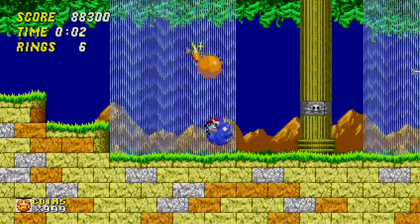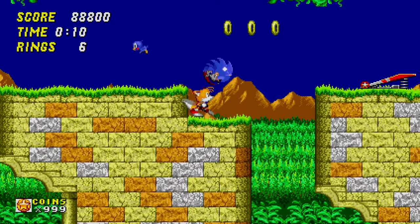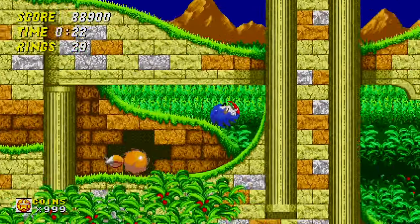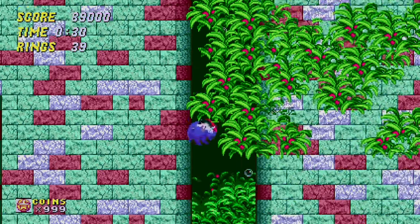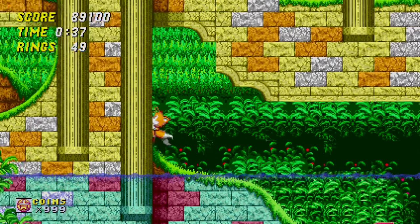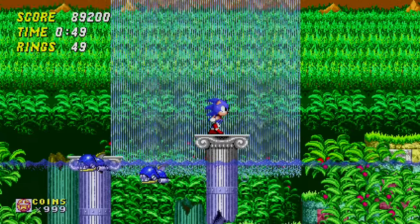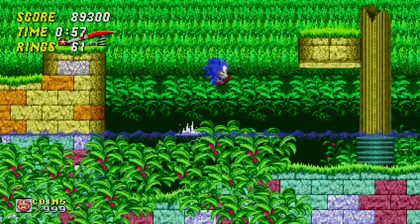One thing that I do like about the theming of the levels in this game is that it goes back to what I was talking about with Sonic 1 — how we started in the natural and slowly moved into the artificial. This game has something similar. We started in Emerald Hill Zone, which is very natural, then we moved to Chemical Plant, which is incredibly artificial. Now we're in Hilltop Zone, which is much more natural. And then as you'll see in a bit, the next level we're going to is something artificial, and it sort of flops back and forth between natural and artificial until we get to the very end of the game, which is all completely artificial. It's very cool, it's something I very much like about Sonic games.